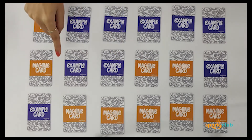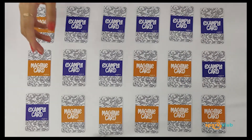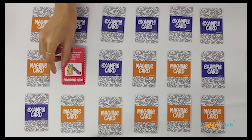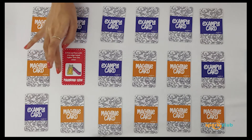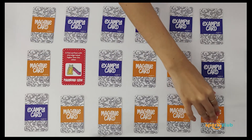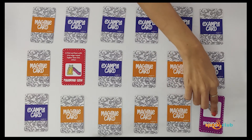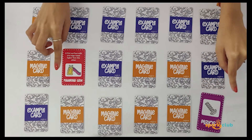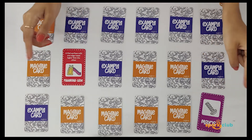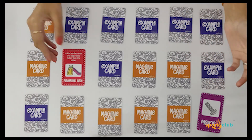Every player on their turn will choose any example card and any machine card and turn them face up. For example, I've turned a red card that says 'playground slide,' and I turn another card — it's a machine card for a screw. They are not the same color, so that is wrong. This cannot become a pair and you cannot claim it, so your turn is over and play goes to the next player.